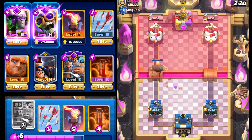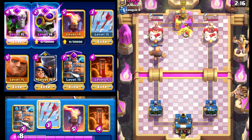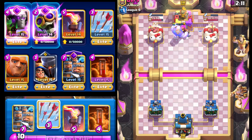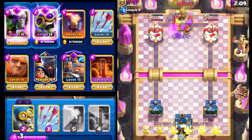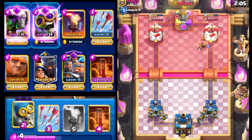That's quite a bit of Elixir just to take out the Little Prince. Let's get Arrows ready and see what our opponent's got for us. Fisherman — that's definitely a good move by our opponent right there, because that's going to activate the King Tower. Yeah, barely on that — a little bit of hit points left and barely able to activate King Tower.